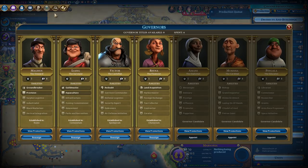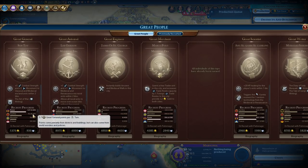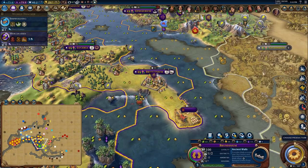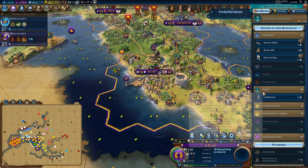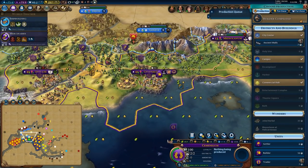I'd like to get a few Eques, a great general — which I'm not too far from — and maybe more encampments. I was building a stable in here, and the plan was to use that. I'd like to get the lighthouse: A, for the housing; B, for the experience on units. I think I'm also going to grab the national epic here so I can build another district if I need it.